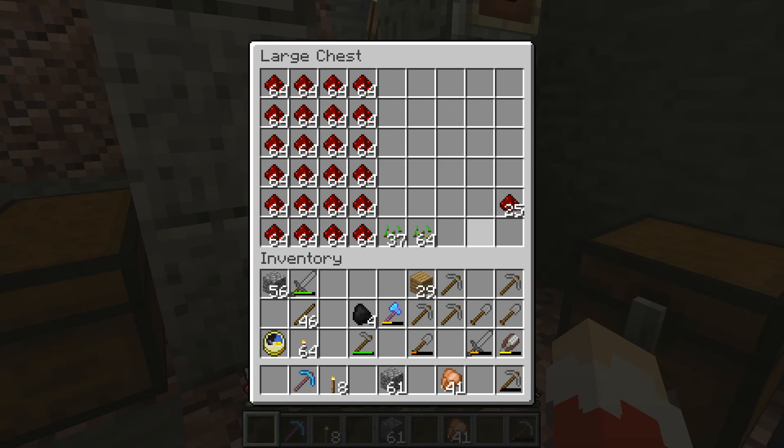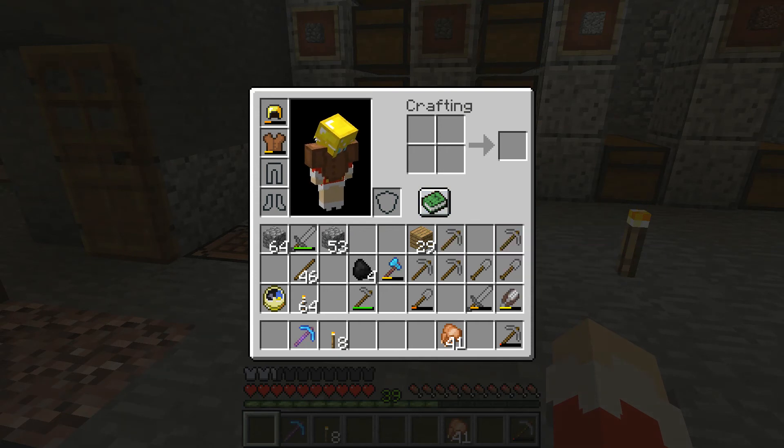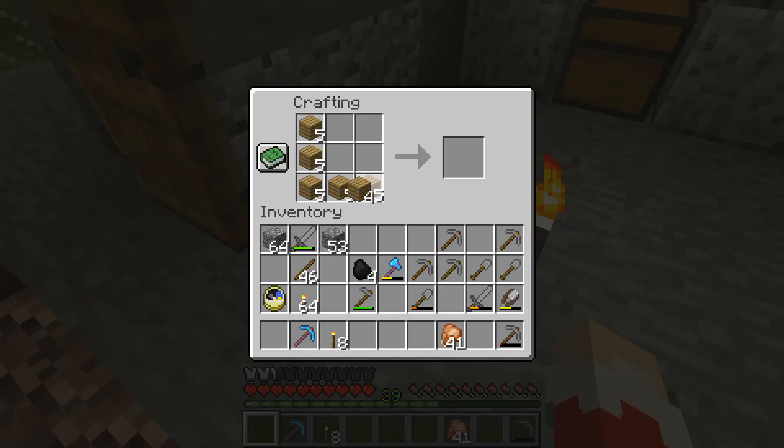We've got to start ourselves another chicken farm. My chickens got too far out of hand, so I had to go ahead and do a chicken killing spree. I'm thinking about doing the same thing I did to the pigs and cows — maybe placing them down there, hopefully they won't be able to jump out. We've got tons and tons of pigs, and we are going to take the side of the mountain down just a tiny, tiny bit.